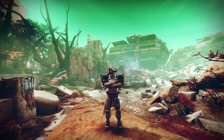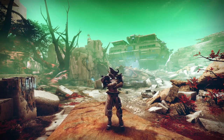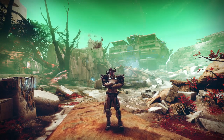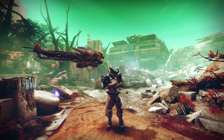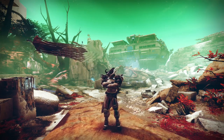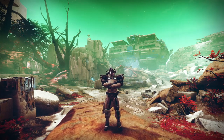Unlike the last two weeks where I said any class and any loadout would probably work, this week's GM asks a bit more from you if you're willing to venture into the proving grounds. This week I firmly stand by running one bottom tree void hunter with six coyote and two banner shield Ursa titans. In my experience this is the most consistent team composition to get this clear.